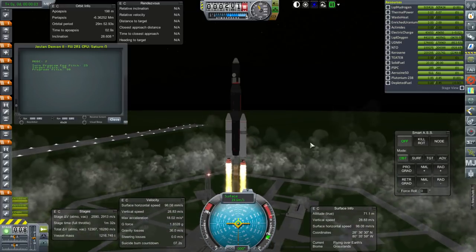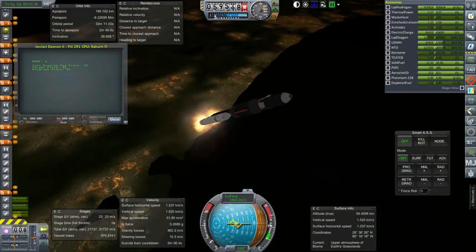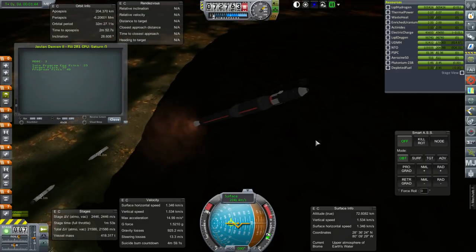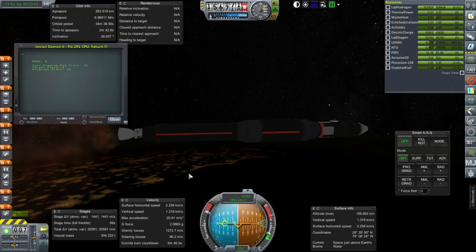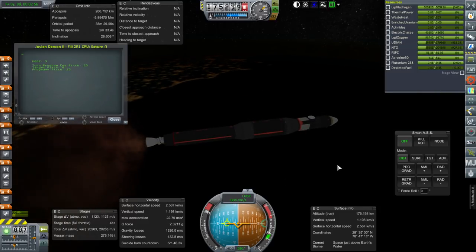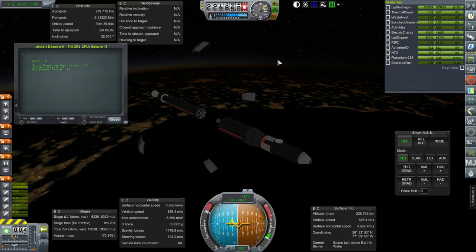We are off — two F1 engines on the boosters and RD-270 at the center, then the usual J2 stage up there. The script handled booster separation fine — there is no recovery stuff on this portion of the stage, but I kept the decoupler in and it'll be coupled off first simply because I didn't want to change the launch script. Now it seems like we have a lot of delta-v. Separation of the engine cluster, separation of the stage, and ignition of the J2.